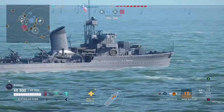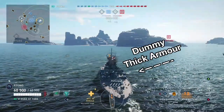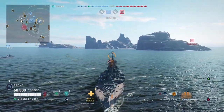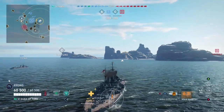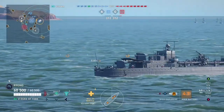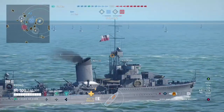The Duke of York is a tier 6 British battleship that is one of the most protected ships in history — so naturally it gets slapped from every angle. The main problem this ship will face is that almost everyone plays tier 7, so nine times out of ten it will find its way into a tier 7 match.